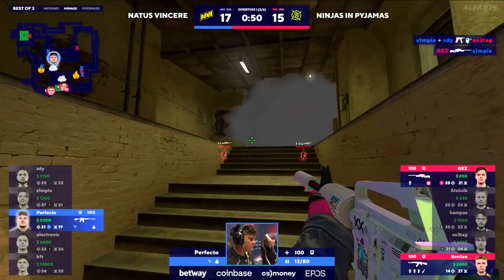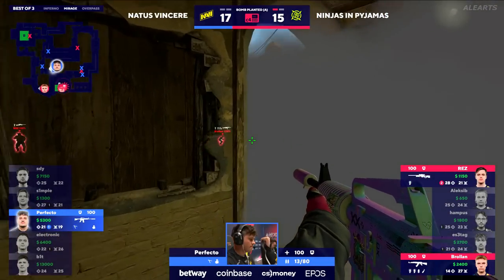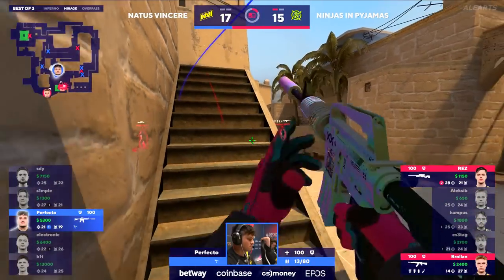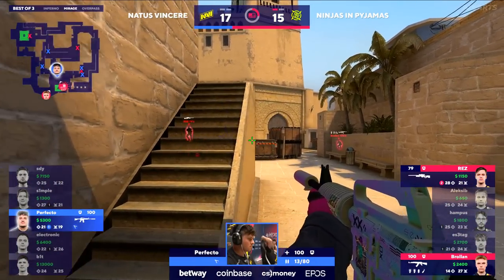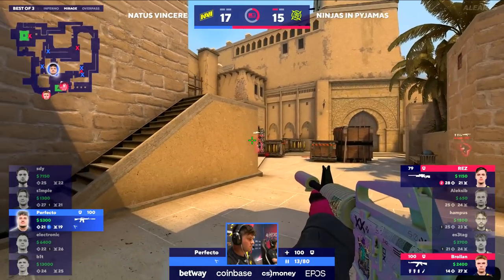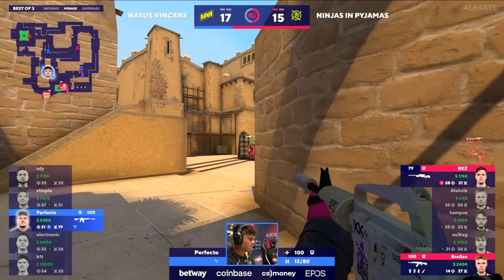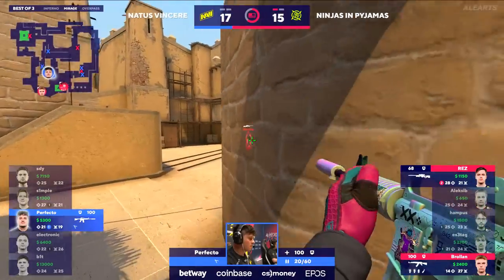It's their best setup to convert. But look at Hampis — he wants to go bully Perfecto. SDY searching out on the ramp, he dies to esetag — 4v2. Bit and Hampis going to change positions inside of market. Hampus — he doesn't find Perfecto and then gets shot in the back. This is still one of those weird moments that could go either way. I mean Simple's got the C set out — esetag gets wrecked by the pistol but Rez brings it back. A shot off of the stairs trades out two teammates in this final round of their OT T side.